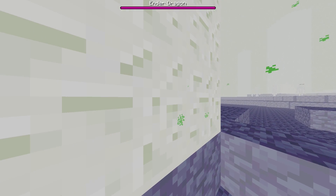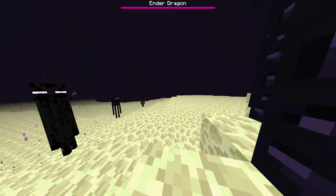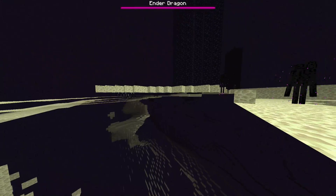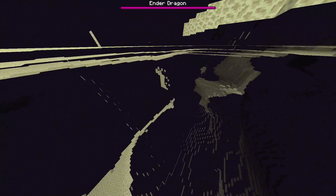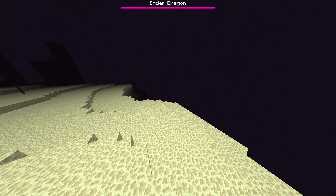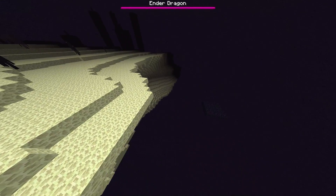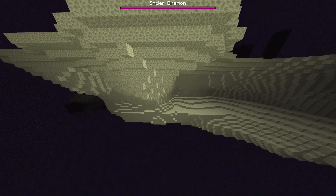It's kind of like cheating because it's basically x-ray mode. I'm going to try and see if I can right-click the ender dragon. The question is: can you die in the void while in Spectator Mode?